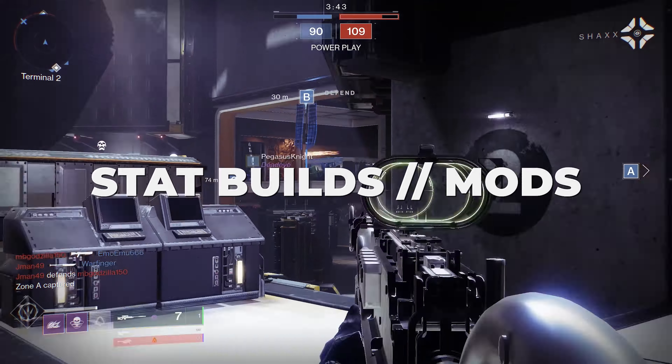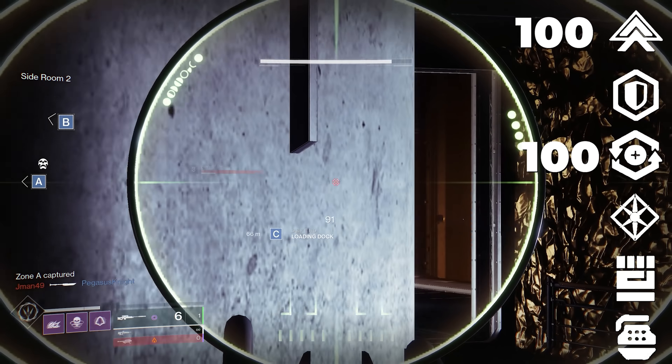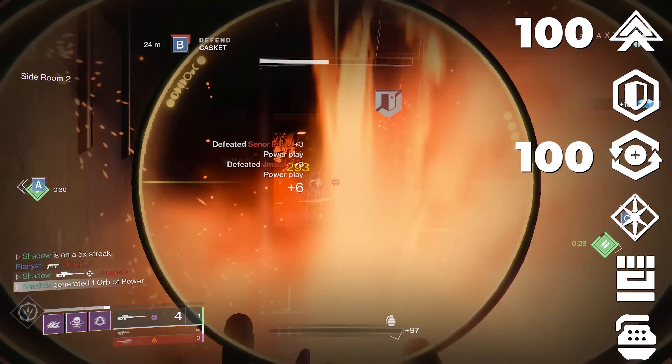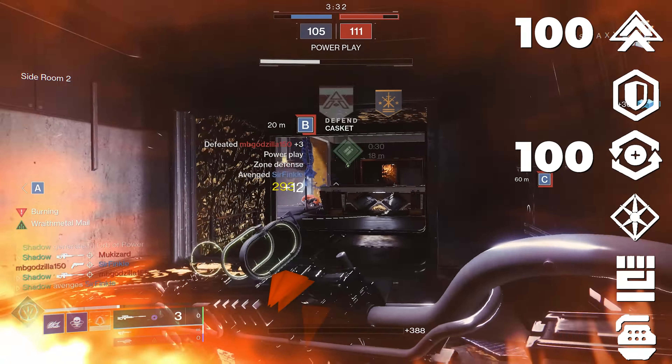Let's start off with stat builds and mods. Your first goal should be to reach 100 mobility and 100 recovery. Mobility is particularly important because it makes your dodge cooldown faster, and as you will see later in this video, the dodge and invisibility is an integral part of the build.